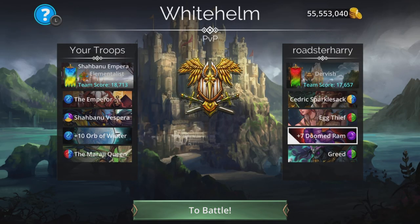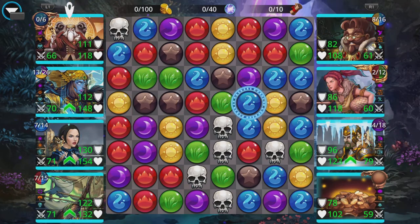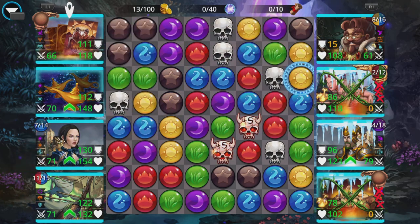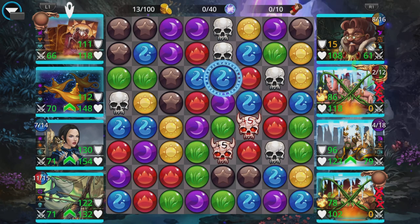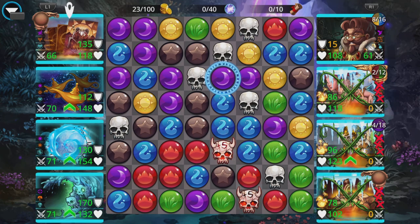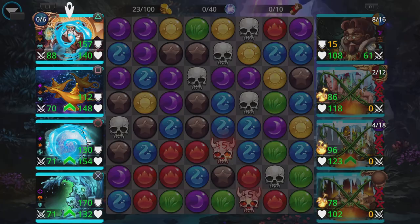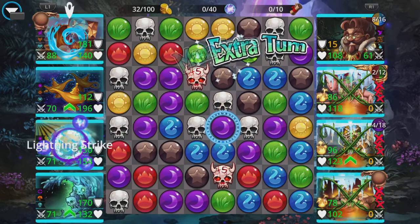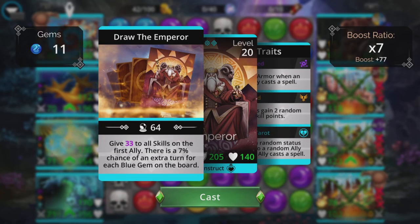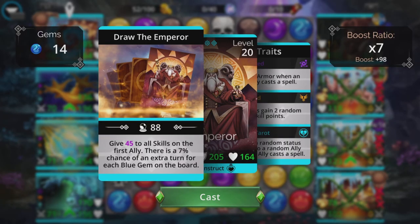Cedric Sparkle Sack, Egg Thief, Doomed Ram, and Greed. We're looking to get Shabani and The Emperor up as fast as possible. Shabani will be ready after that — 84% chance of an extra turn, which is good, but not as good as guaranteed, which is above 100%. 98% is as good as guaranteed, but it did actually fail a minute ago on 98%, which was a slight surprise. 70% — not enough; cast Shabani again. That's not enough either because a lot of gems have disappeared. 77% — cast Shabani again.